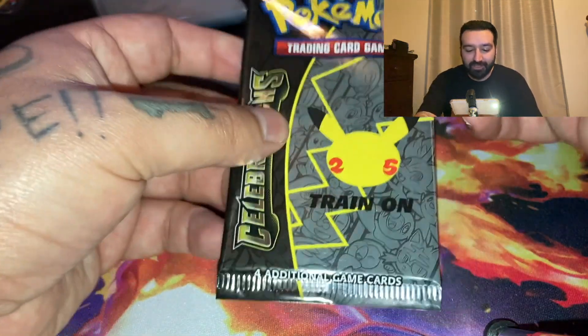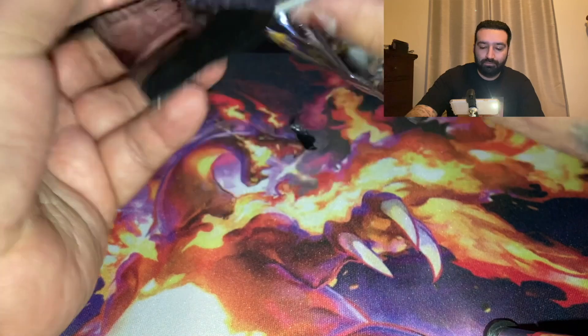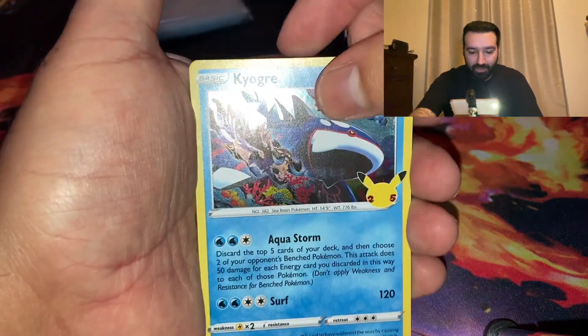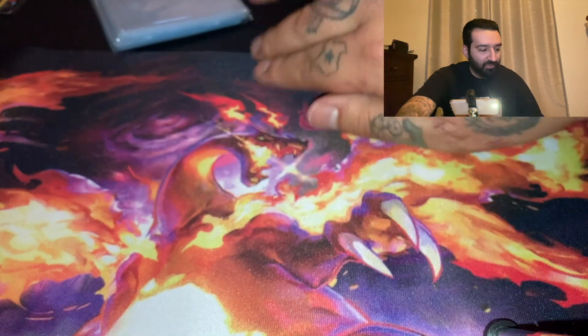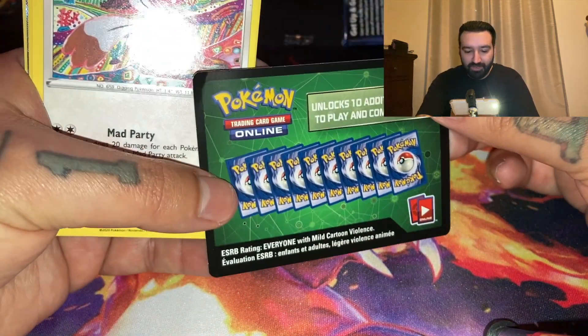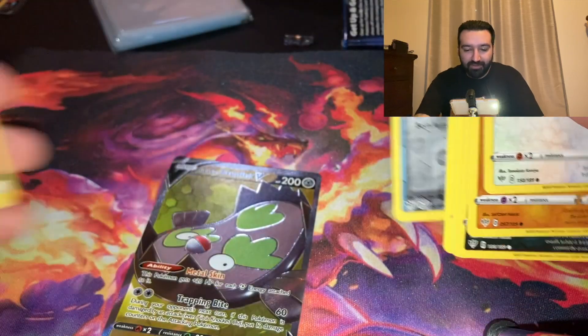Let's go with another Generations pack. Generations is the 20th anniversary set. From the Celebrations packs, I still have not pulled the Charizard — it's been almost two years and nothing yet. There's something in this one because it's a green card, and usually it's a white card — a Galarian Stunfisk V. Very nice on that.